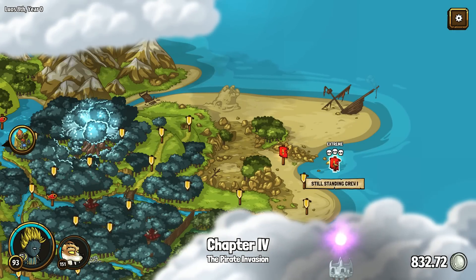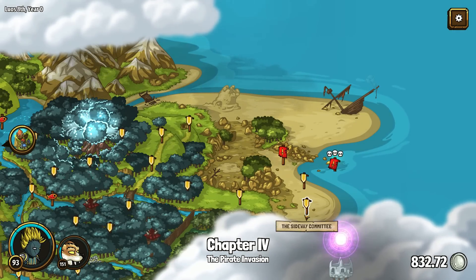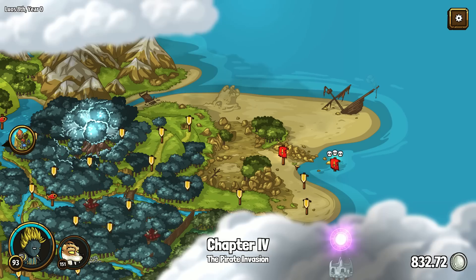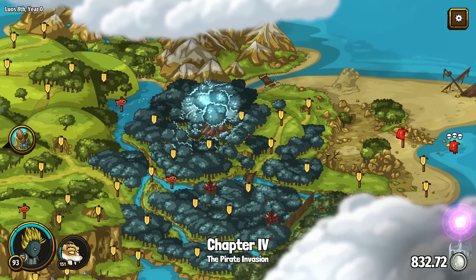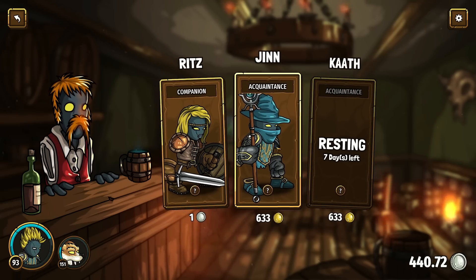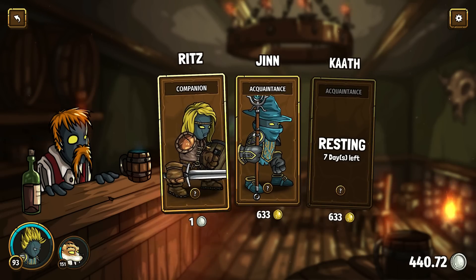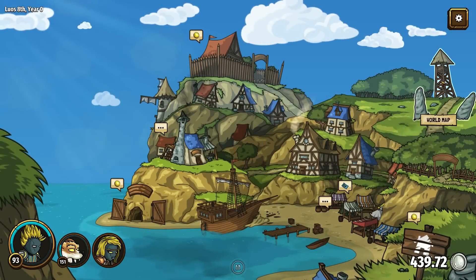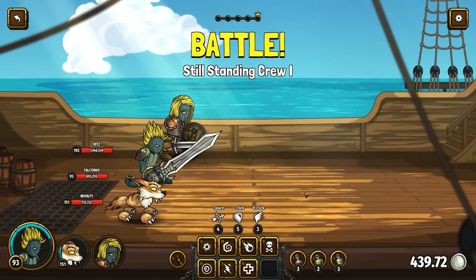The still standing crew — three star level extreme. I kind of want to go there because I haven't gotten my butt kicked in a while. I feel like it's about time — we'll probably get a challenge over here. I'm doing so good. Let us also recruit for this fight. I'll take Ritz. Oh hail the hero — I am the hero. Let's see — three stars or three skulls? Let's see how tough this actually is.